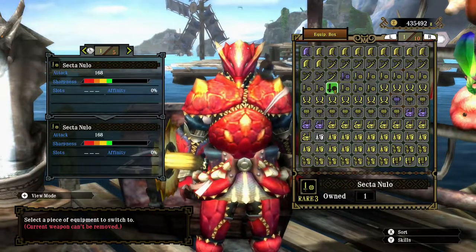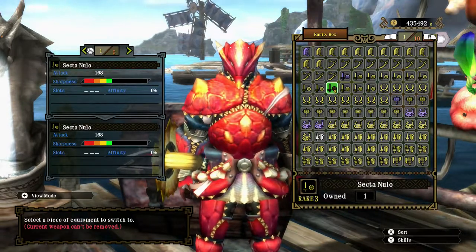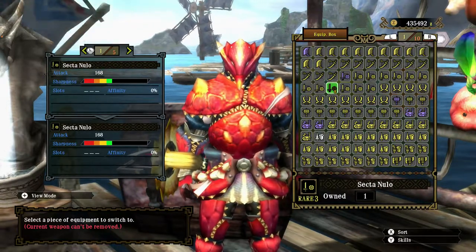Hello there, the Fabled Harpooner here, ready to hunt another Uragan monster. Weapon class this time is the Sword and Shield, and weapon of choice is one of the upgrades to the Sectanulo.